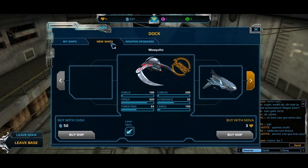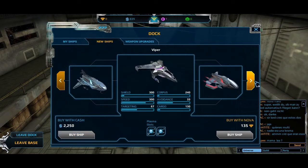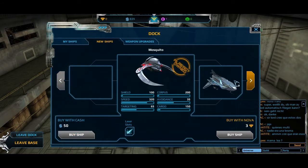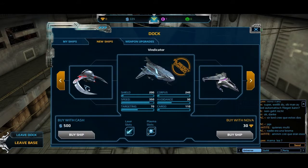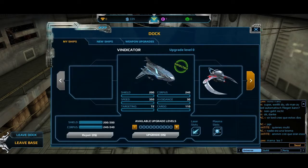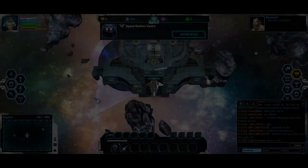I guess I can have different ships as well — like this guy here. Oh, I have enough money to buy this actually. This is better than mine: better speed, avoidance, and corpus. Let's buy it and use it — new ship, excellent! I don't know if it's actually better, but who cares about things like that.